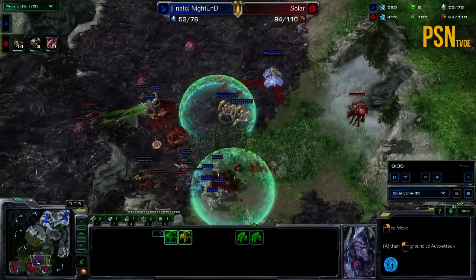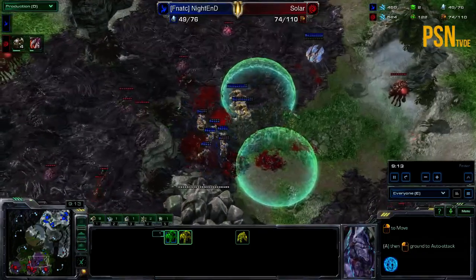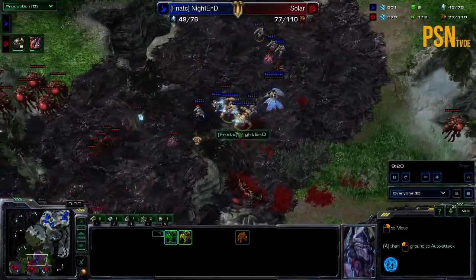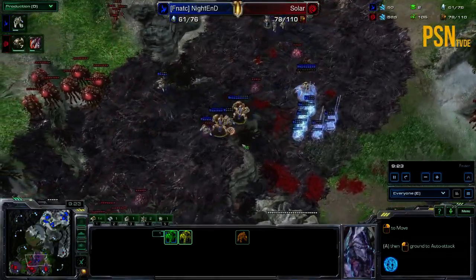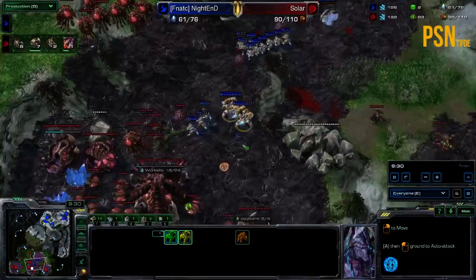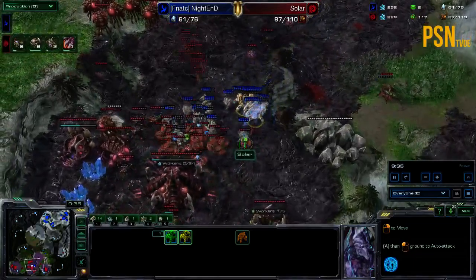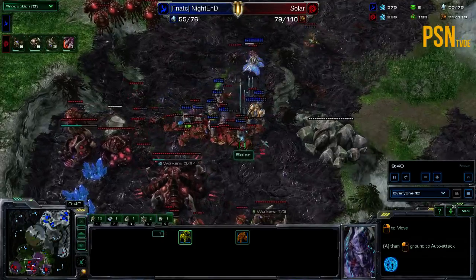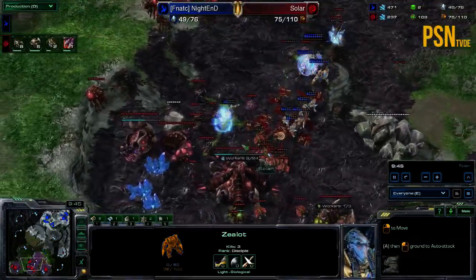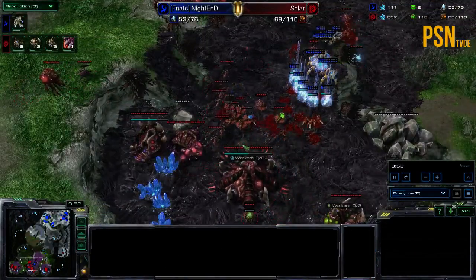Looking at the economy, there are so many minerals right now. The Immortals are doing a fantastic job and now we see the Warp Prism uncoupling — moving on forward. These roaches at the moment are looking tough to stop. They're very cost-effective here so far for Nighthand. The drones are going to attack the Zerglings — this is not a good sign for Sola. And look at that Warp Prism play from Nighthand, dropping units in and out. Very nicely done.